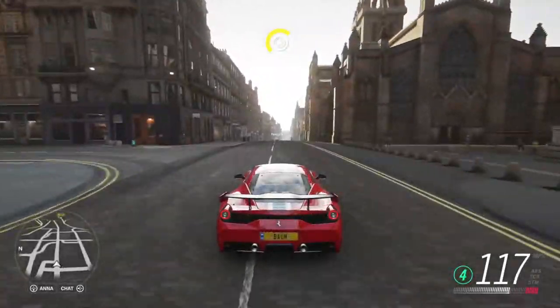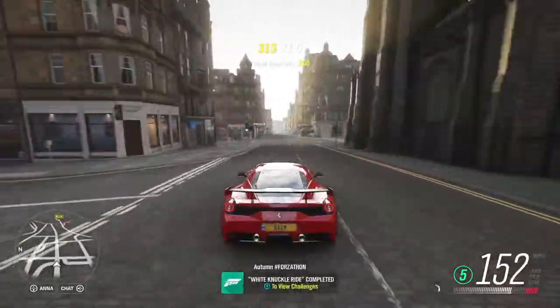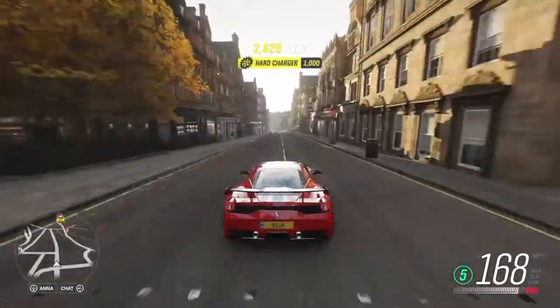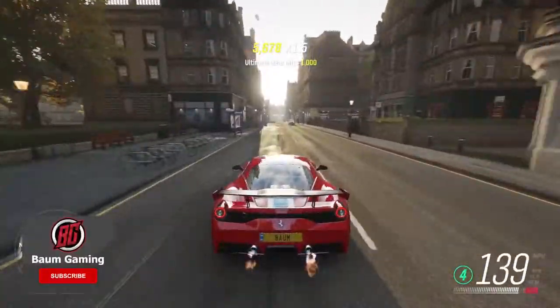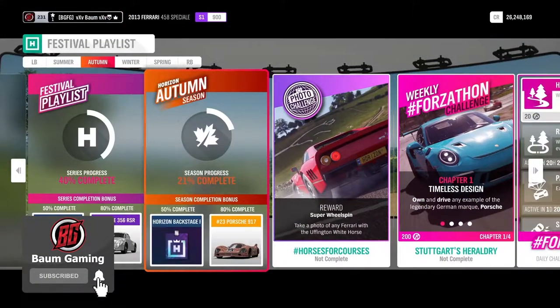Welcome back to the channel and welcome to the autumn season of Forza Horizon 4. Today we're riding around in our Ferrari 458 Speciale because we're going to be using it in the trial event. But before we get that started, let's take a look at the rest of the festival playlist.